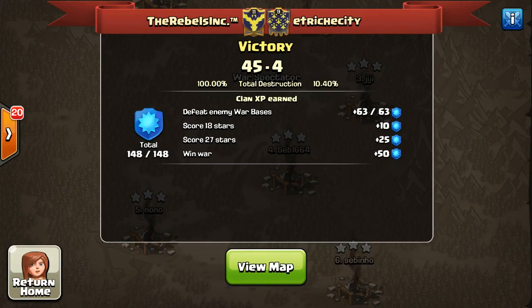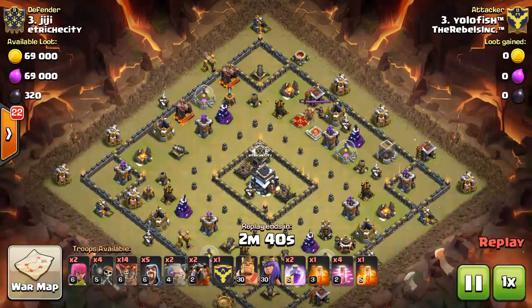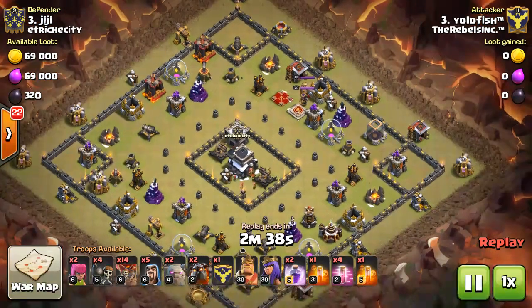What is up, you guys? It's your boy Graham back with a video. We are here today going to show you how to three-star Town Hall 9 ring style bases. As you can see, we went up against this clan and just completely spanked them right up 45 to 4. They did not want the rest of the pressure, man. They just end up quitting during the middle of the war. But we got our boy Yolofish coming here first on this Town Hall 9 ring style base. He just goes balls in.